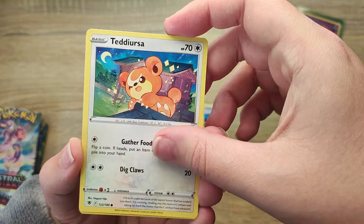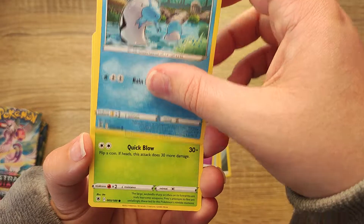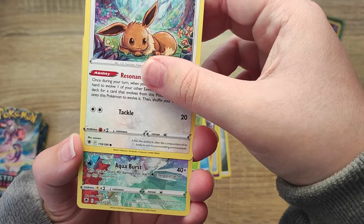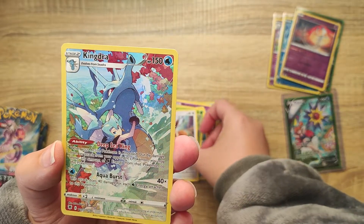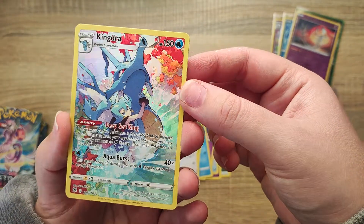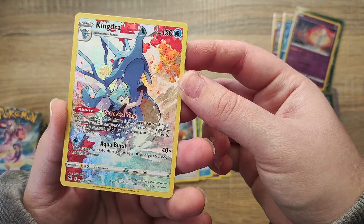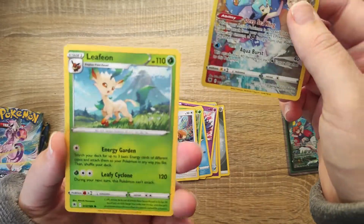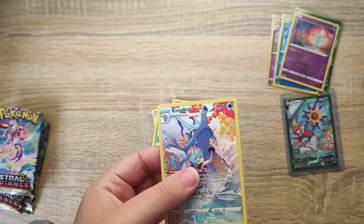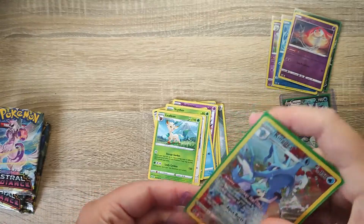Some really cool cards — we have our Teddiursa. We've seen a few of these before; the card feels quite thick. It's always the way when you collect. I wasn't expecting anything in this pack, but we did actually get the Kingdra and I believe this is an alternate art as well — I was not expecting that with the code card we got. Very stunning card; you can see just how shiny the background is — absolutely stunning. And our rare for the set is a Leafeon non-holo, so a very cool card. Super happy with that — we're going to sleeve it and put it in a top loader too.